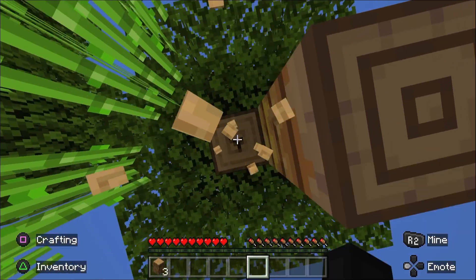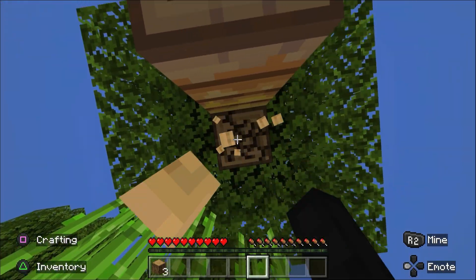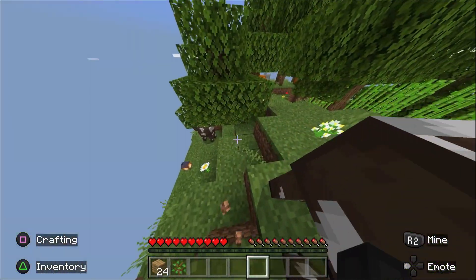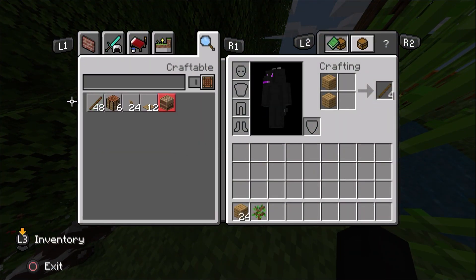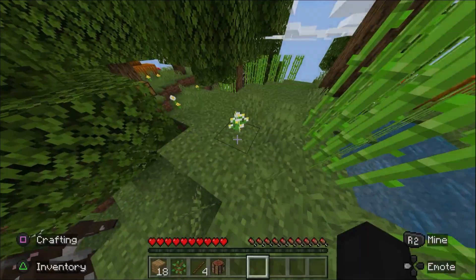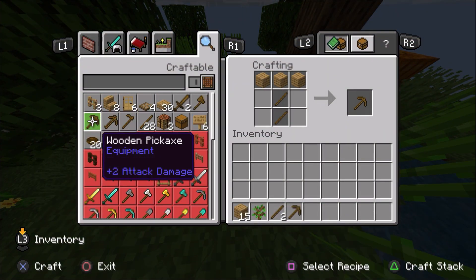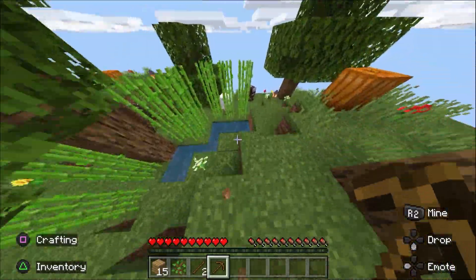I have one hour to collect materials and hopefully beat the ender dragon. So what I need right now, I just need to get wood so I can build weapons. Just to build a crafting table and a few sticks. Crafting table - one. Let's go ahead and build a pickaxe, just like that. Now let's go find some stone so we can look for iron.